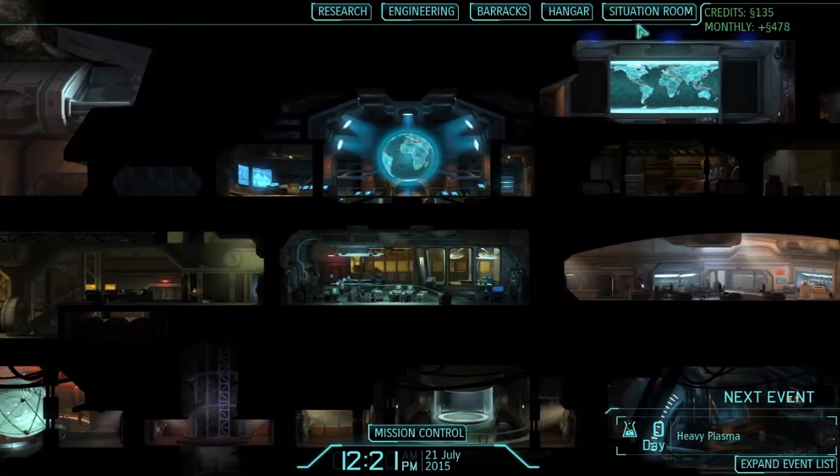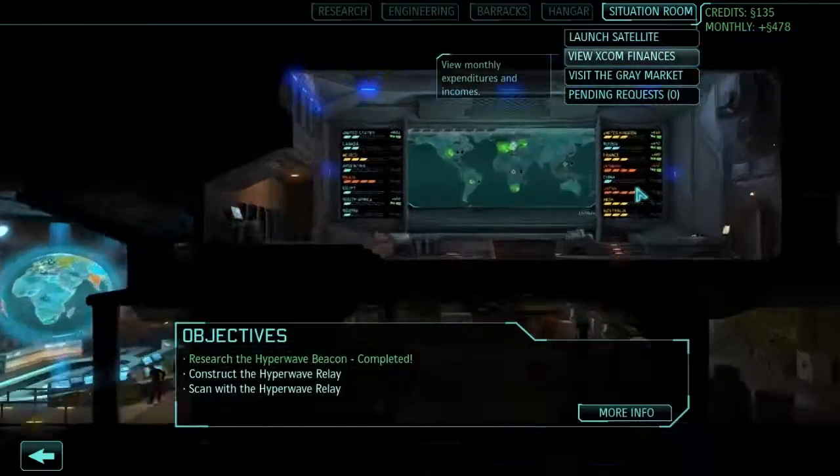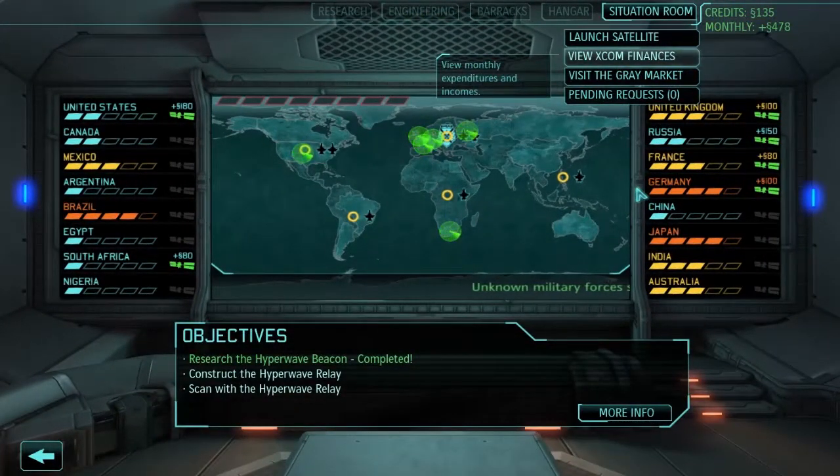Welcome back to TwitchyPlays in XCOM Enemy Unknown. We just got back from getting our ass handed to us at what I thought was a small UFO, but it ended up being a ridiculously large complex. My guys had to fight our way in even before we got through the front door. I lost men, but thankfully they were just critically wounded and we got everyone back.